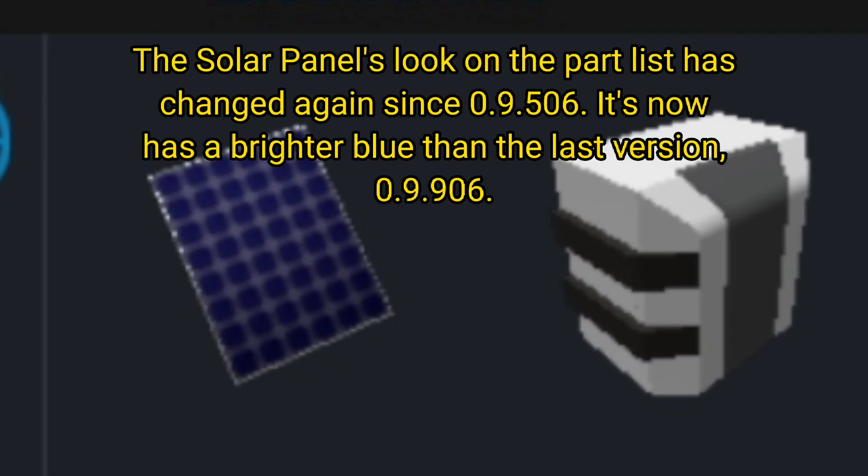Feature 2.5: the solar panels look on the part list has changed again since version 0.9.506. It now has a brighter blue than the last version, 0.9.906.